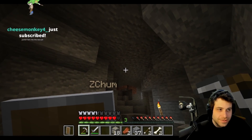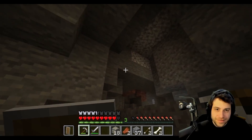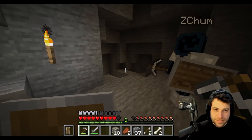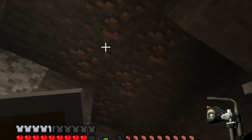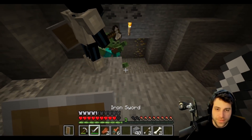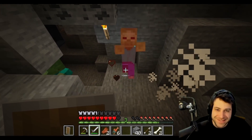Aqua demonstrates a cave-in: breaking a block of gravel triggers a collapse of the whole column. A viewer 'cheese monkey' gets a seven-month subscriber shoutout. They find a 'gold shaft' with three enemy defenders.